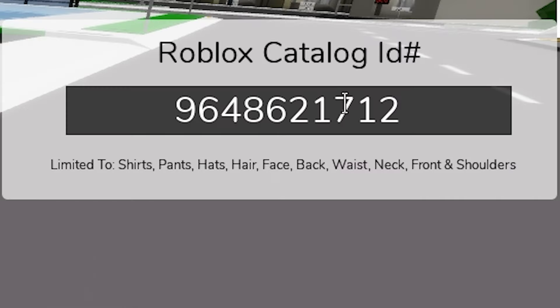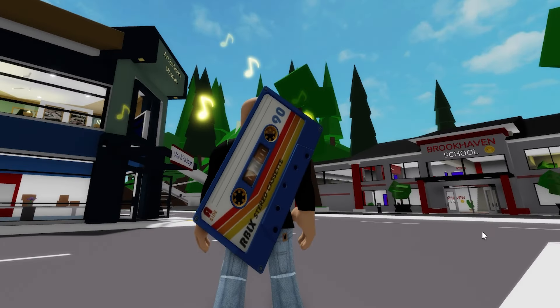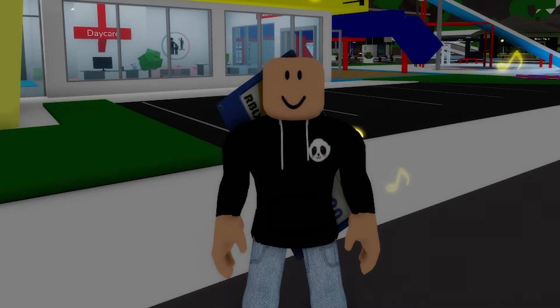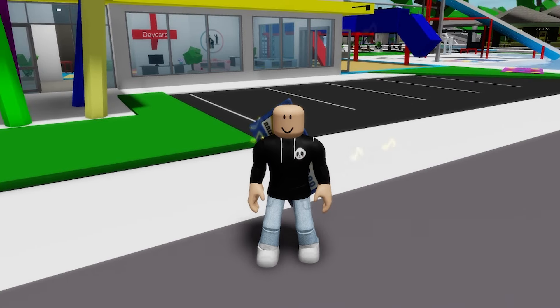Next, we add ID code 9648621712 to place this cool 90s Mixtape as a back accessory on our character. The sound of retro! You could have gotten this item when you redeemed a Roblox card from select merchants. I love to see the yellow musical notes coming out of it!